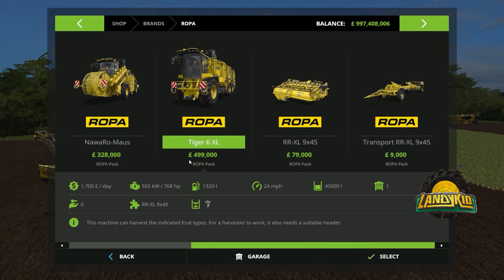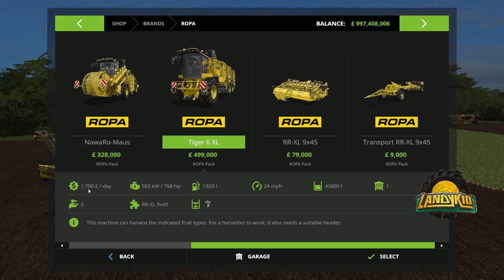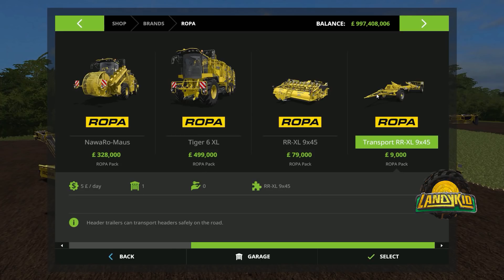Now we go on to the Tiger 6XL. It is 1,700 a day, 768 horsepower, 1,320 litres of fuel, does 24 miles an hour, holds 43,000 litres - holy cow. It matches up with the RRXL 9x45 header, which is a 4 metre header, and costs 80 a day on top of your 1,700. And then you've got the Transport RRXL 9x45 trailer, which is 5 per day.